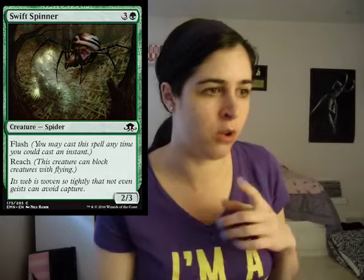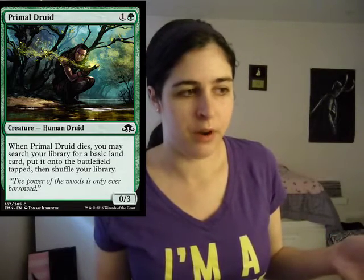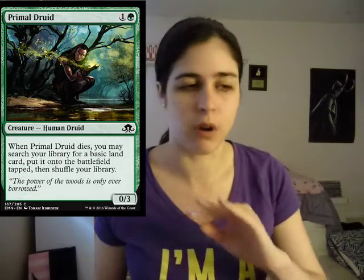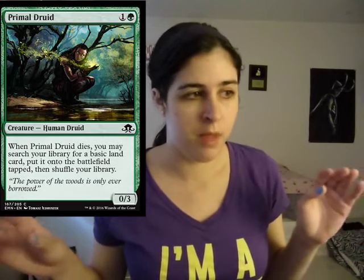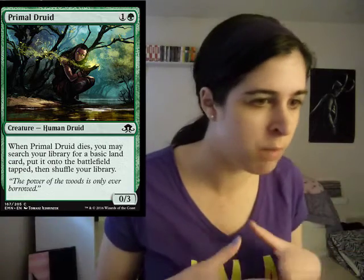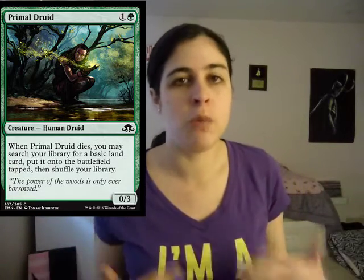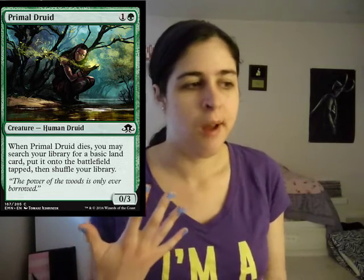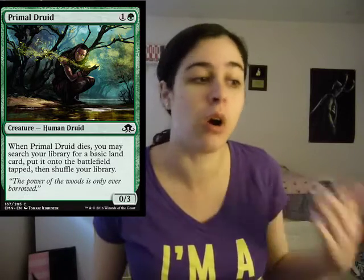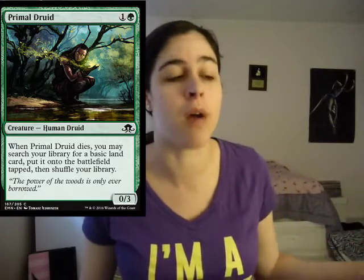Then we have Primal Droid — the card we were talking about earlier. There is no mana fixing in this set except for this card. There's no Evolving Wilds, no Terramorphic Expanse. This card is super solid — it's a two mana 0/3. When it dies, you get to search your library for a basic land and put it onto the battlefield tapped. Overall the card is really good. It's the only mana fixing in this set, so if you're in green this is definitely a card you want to look out for. It's at common level so there should be plenty floating around.